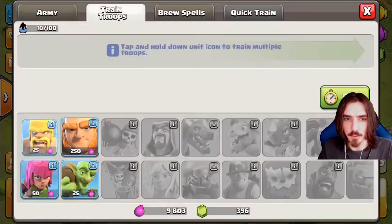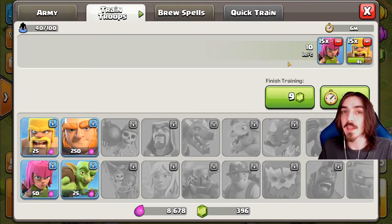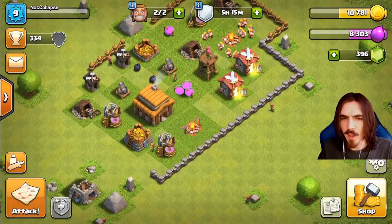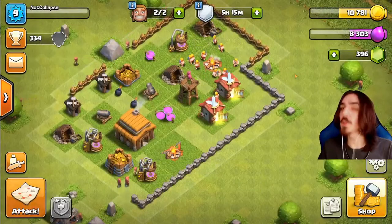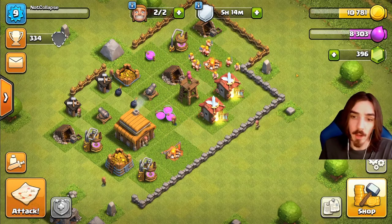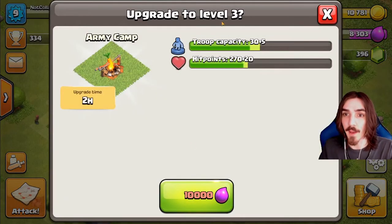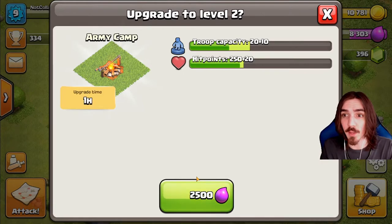Let's go ahead and train another set of troops. 15 barbarians - wait, since we have that new army camp built we're able to take in 10 more troops. I'm going to go ahead and do five more barbarians and five more archers. That's probably why I had more troops in that last battle - I totally forgot we built the new army camp. So whenever you go to a new Town Hall, there are top priority buildings that take precedent over others. Army camps are very essential to build right off the bat - you get five more troops per upgrade level.